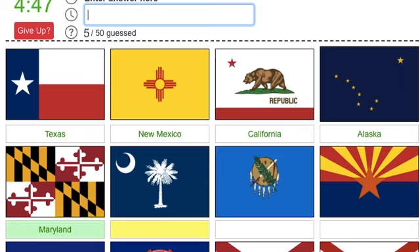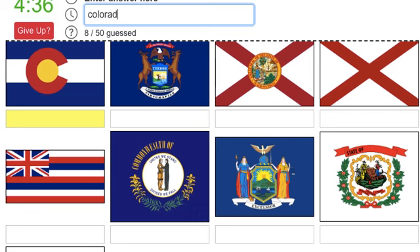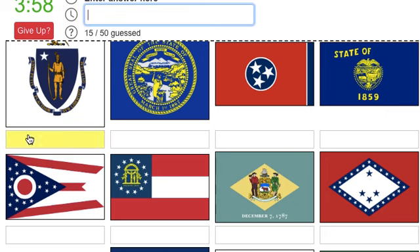Okay, I've done 10 now. Texas, New Mexico, California, Alaska, Maryland, South Carolina, Oklahoma, Arizona, and here we have Colorado. Oh no, Michigan, Florida, Alabama - why are they so similar? Like the Alabama one's good but then they just stuck a coat of arms in the middle. Hawaii, commonwealth of Kentucky, oh no - New York. What is this state?